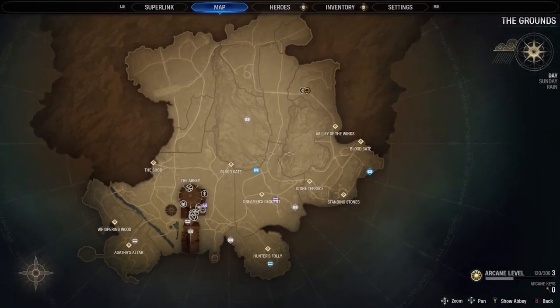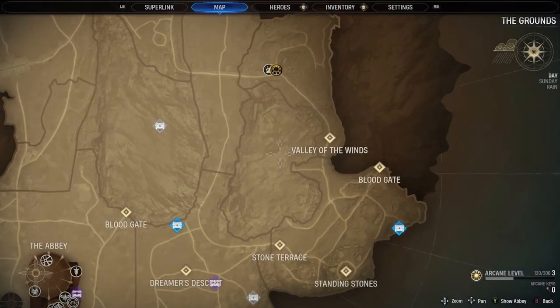On the right-hand side of the map, in between the Valley of the Winds and Shores Church, is the fifth haven.